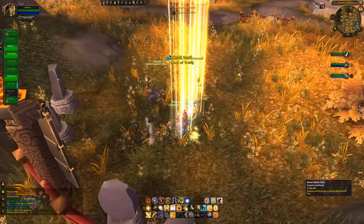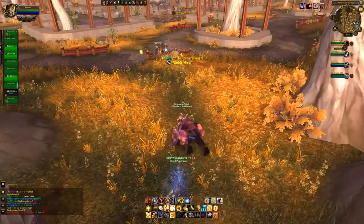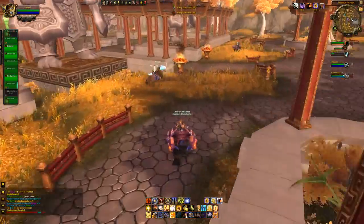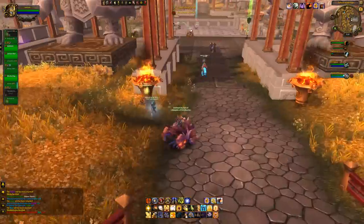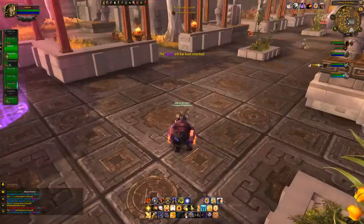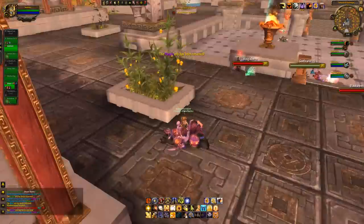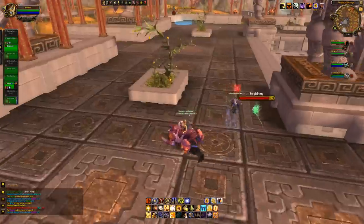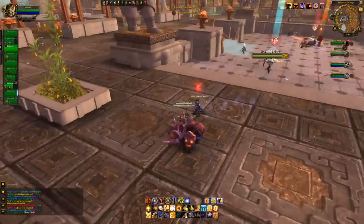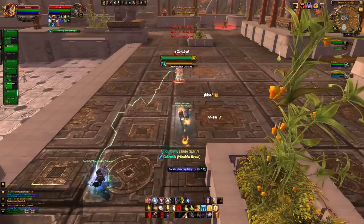You can obtain bonus rolls through Apexes Crystals, Gold, Garrison Resources, and Honor Points. Gold is used instead of Valor or Justice Points because those currencies have been removed in Warlords of Draenor, making gold easier to earn. For Apexes Crystals the costs go 1,000 / 2,000 / 4,000, and you can earn 1,000 per day through garrison daily quests plus another 1,000 from Ashran daily quests, with work orders providing additional crystals.